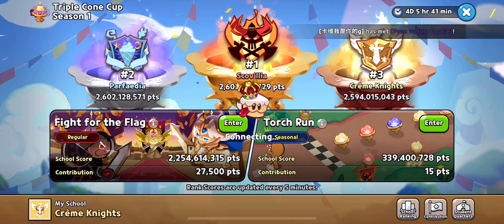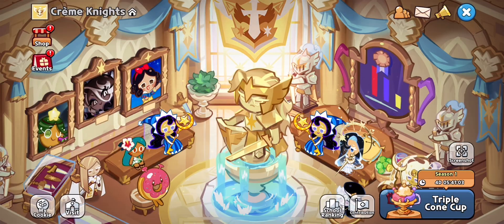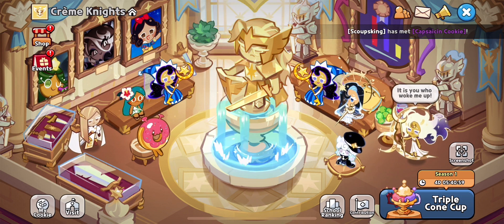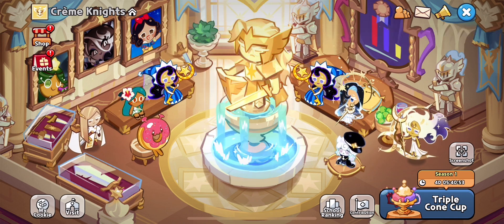We have Torch Run, which is a mini-game where you run and collect torches like in any other kingdom level. I hit the scoreboard. Now this is where your team hangs out — the assembly room, maybe. I'm Cream Knights; you can see me there as Space Donut, because Space Donut is the best.